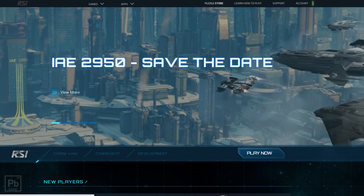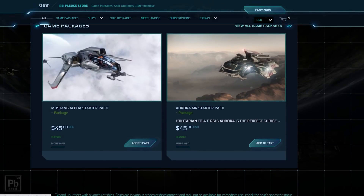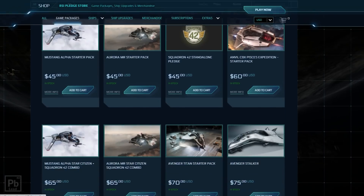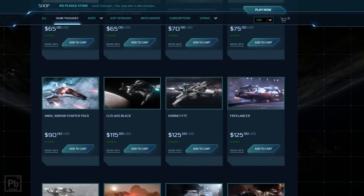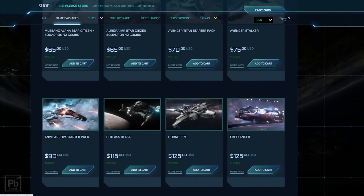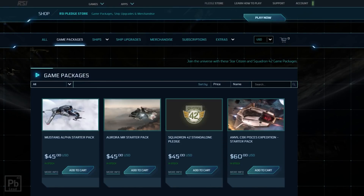When you're logged in and on the website, go to the pledge store. Something a lot of people don't realize: these are the starter packages shown by default, but if you click 'game packages' or 'view all game packages,' you can buy any of these ships as a game package. If you own a Cutlass Black game package and want to melt it, you can — your account doesn't go away. You could melt it and then go back and get a Mustang Alpha starter pack if you wanted to, for example if you were trying to LTI your whole fleet.